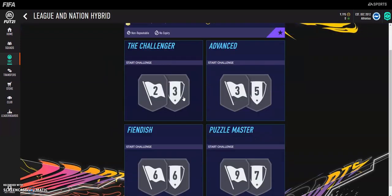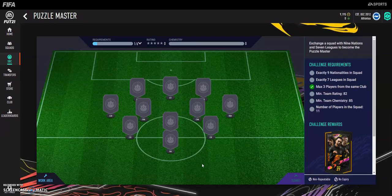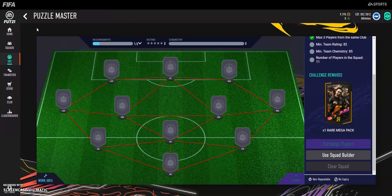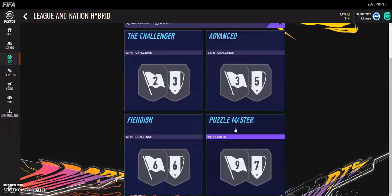The third one is the Legion Nation Hybrid — the Puzzle Master. This one gives a rare mega pack, but you need some serious stuff. You need an 82-rated squad, which will cost around 85K, so it'll cost a lot. But it will probably be worth it. And of course, when you complete these four challenges, you also get back around 13K, so the 13K return is pretty good.